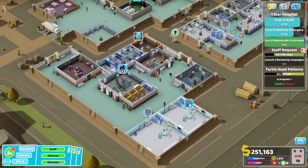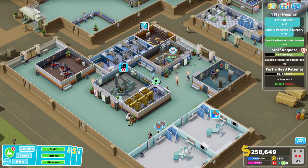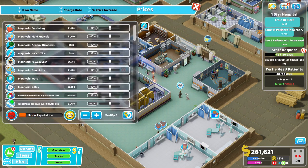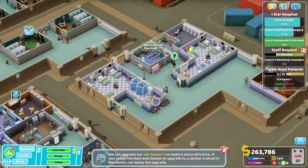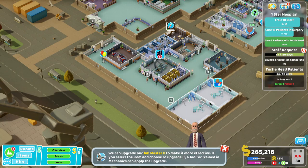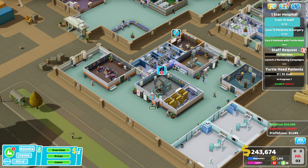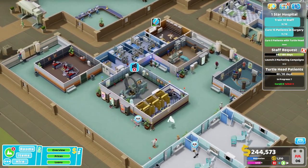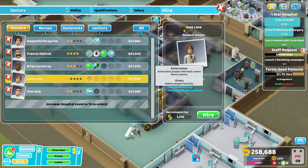We might even get like a ward slash surgery area — that might be pretty good. Reputation is pretty poor. So what we'll do is quickly reduce our prices down to 10, the standard price, and hopefully that will help our reputation a little bit. We need to do four more in surgery. One more staff getting trained up — well, that will get that one done. Another death or another failed treatment — most likely one or the other. No, there's another death. Well, you know, we called it — we knew it was coming. And there it was.